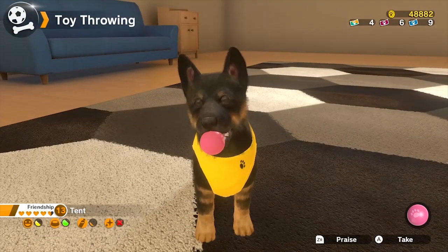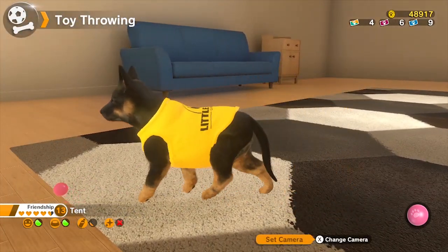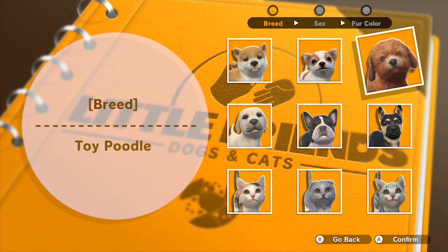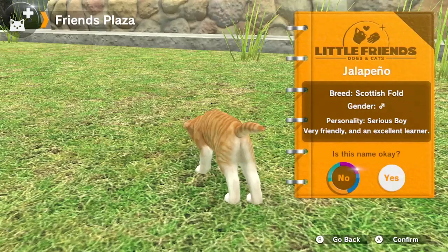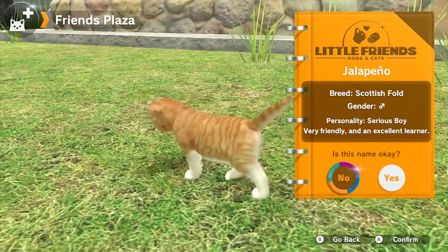Oh my god, it's kittens! There's a level cap on day one — your friendship rating can't exceed level 10 on the first day. Once you reach level 15 you can unlock the Friends Plaza where you can adopt your next adorable pet. We went with a ginger Scottish Fold named Palapino.